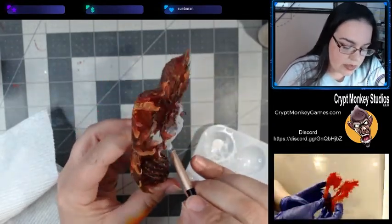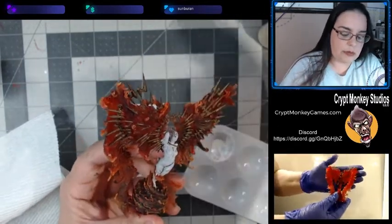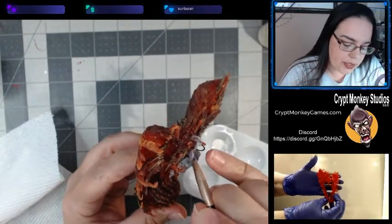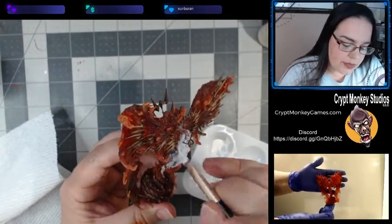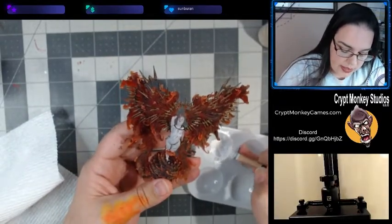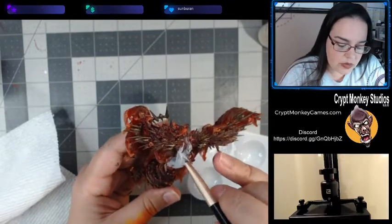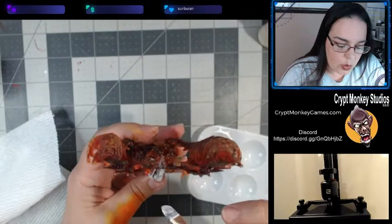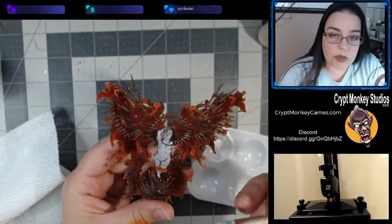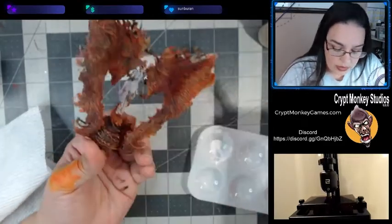I can hear the birds chirping outside — sounds like it's sitting right on the windowsill. I'm pretty happy with that. I think I'm going to go ahead and get my gloss coat on the fiery bits while I'm still trying to decide what I'm going to do with her. This will go on fairly opaque but it dries completely crystal clear — it's the Vallejo gloss varnish. I do like that it goes on opaque because that means I can really tell where I've hit and where I haven't, because I do have a tendency to be interrupted when I'm painting.